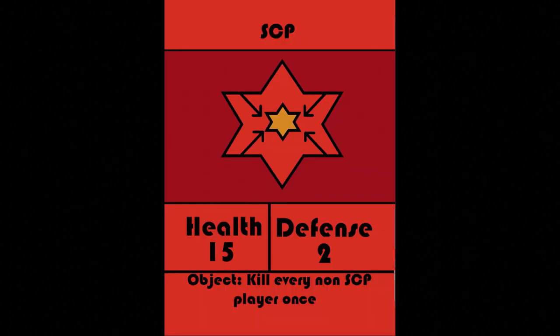If you're on the SCP team, you can play as six different SCPs that all have unique and overpowered abilities, such as the Statue, the Plague Doctor, the Shy Guy, the Possessive Mask, the Old Man, and the Old AI.